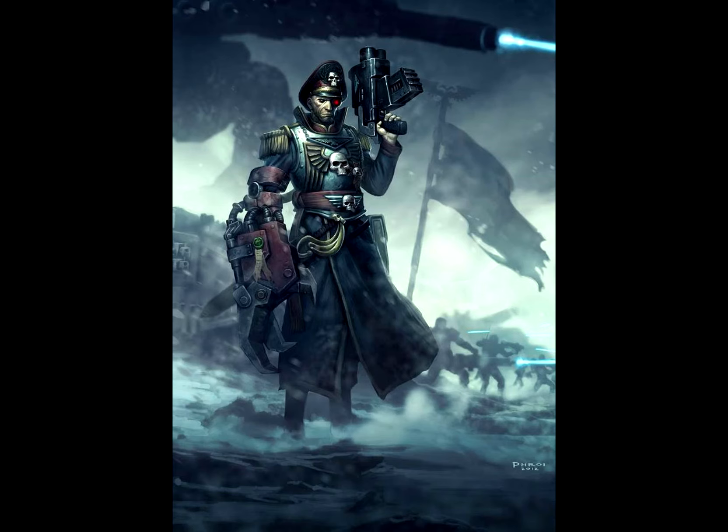Let me get on to the special characters. First of all we have Creed and Kell. I'm not sure how often you're going to see them on the field unless you're a really big fan of the model and the fluff. But they're actually really good — Creed gets two Warlord traits, can issue extra orders, and has a longer radius. Think of Creed and Kell as just taking a Company Command Squad but making it even better than it was. They're both very viable options. I've personally never fielded them, but they have cool special rules and cool fluff.